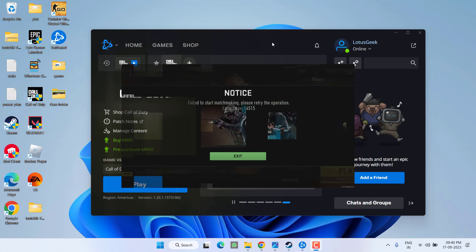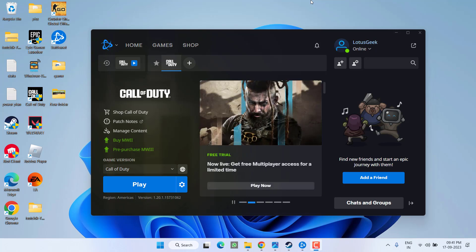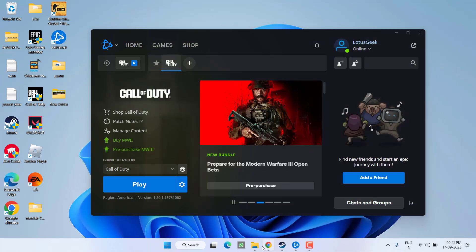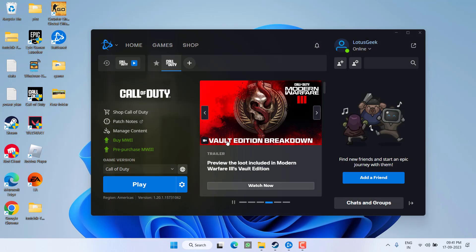Without wasting time, let's proceed with the resolution. First, in the basic step, I completely suggest you to choose the game mode, because many users forget to choose the game mode and that is the reason they are getting the fail to start matchmaking issue. To do so, launch the game, then click on the filter option available on screen. You will be welcomed with a particular screen — select one of the game modes from the list and then hit the play button.